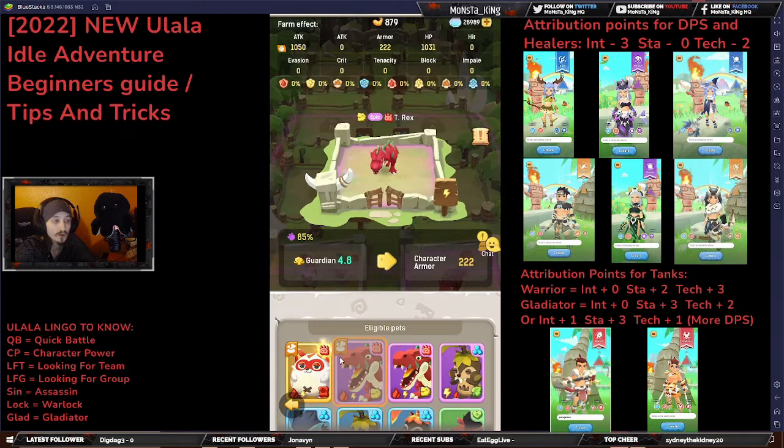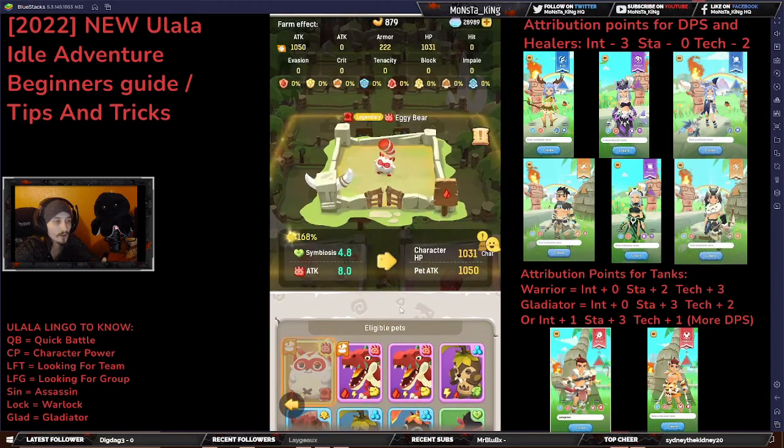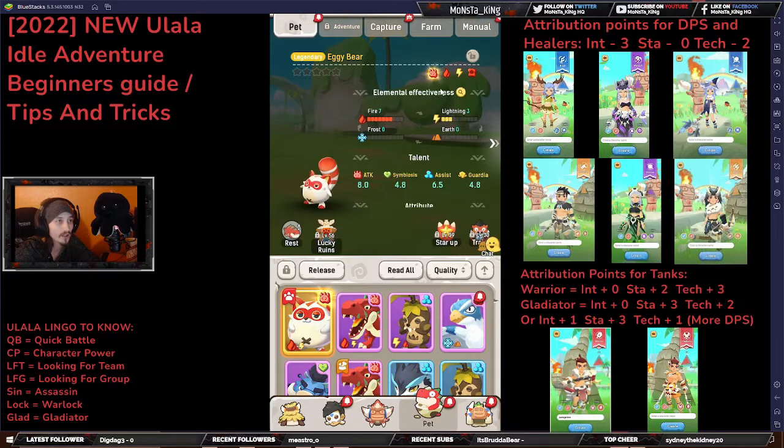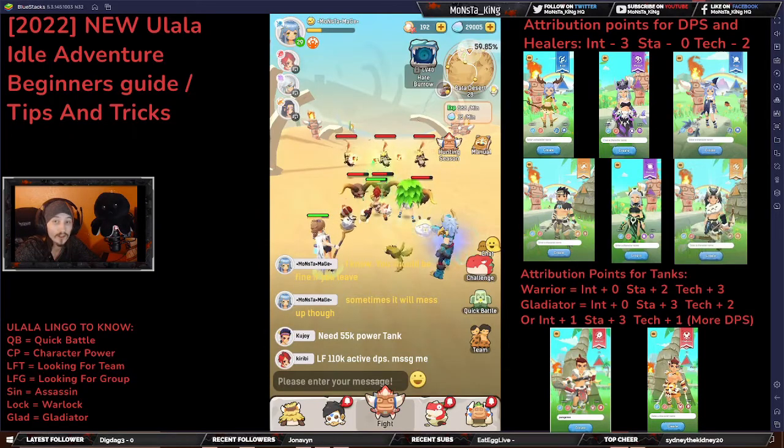Don't worry too much about the rarity of your pet — just use whatever pet is best at your disposal. Since I'm DPS I'm not too worried about armor; I'd be more worried about getting more HP rather than armor, and then more pet attack. You can click the expand button to see your pet's main talent. For DPS's and healers you want to go for Assist, as that'll help you the most. For warriors you want something with high Guardian for a better armor bonus, and for gladiators you want Symbiosis for a better HP bonus.